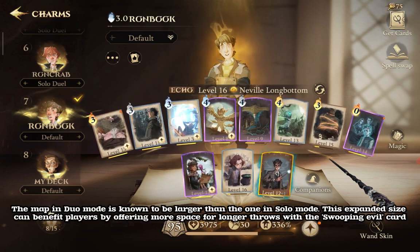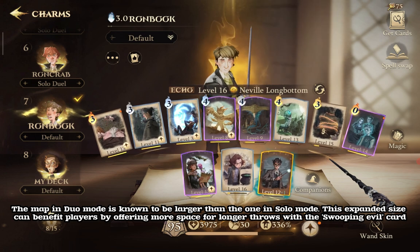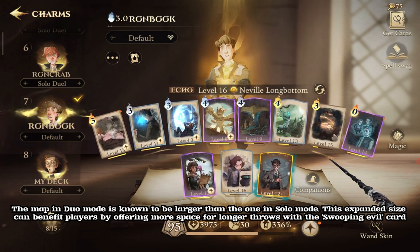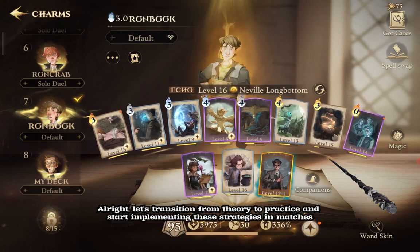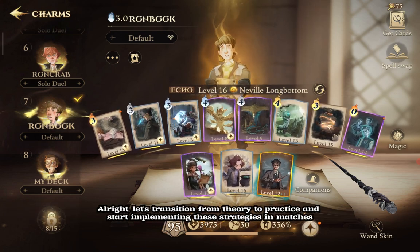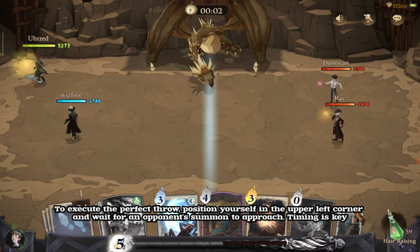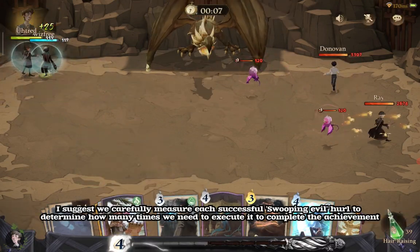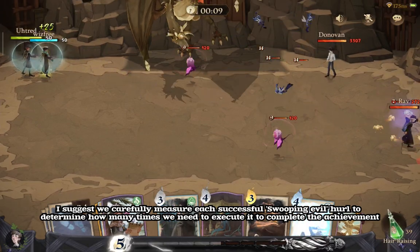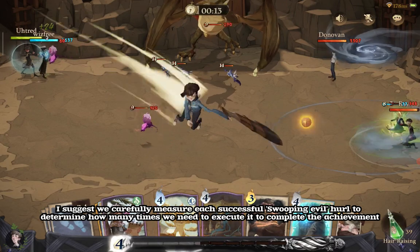The map in duo mode is known to be larger than the one in solo mode. This expanded size can benefit players by offering more space for longer throws with the Swooping Evil card. To execute the perfect throw, position yourself in the upper left corner and wait for an opponent's summon to approach. Timing is key. We'll carefully measure each successful Swooping Evil hurl to determine how many times we need to execute it to complete the achievement.